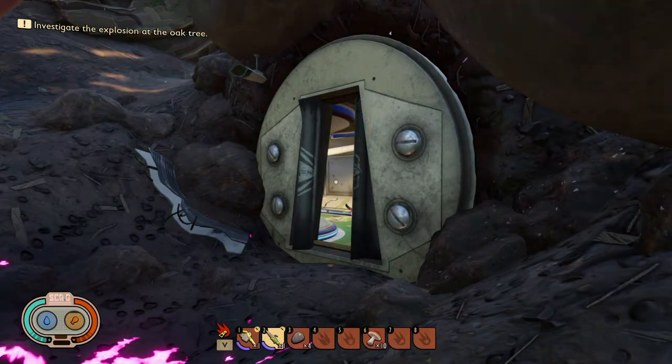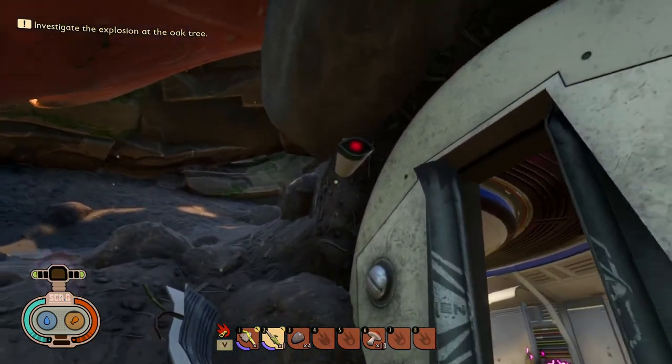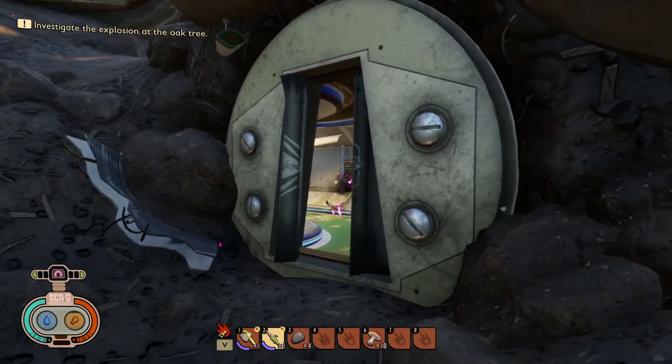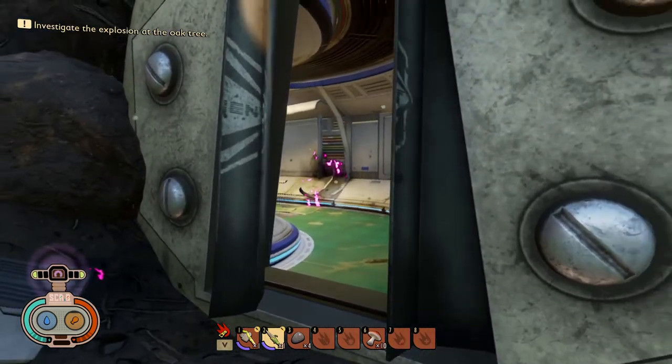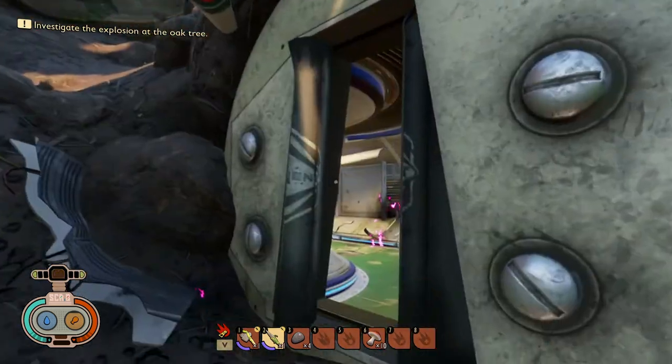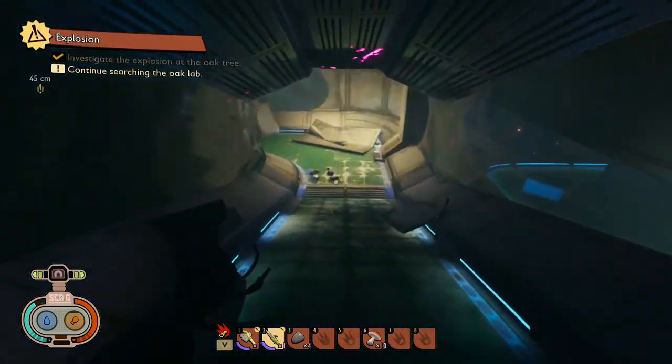Hey guys, Marsh Games here. If you didn't see the last video, go check that out to unlock the lab — it'll be right there in the top right of your screen. Now I'm going to show you how to get multi-floored bases. What you need to do is get to the lab and then go down and fight one of the robots in here.